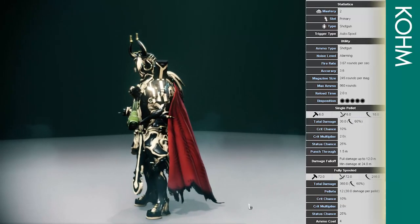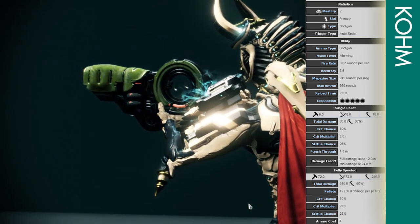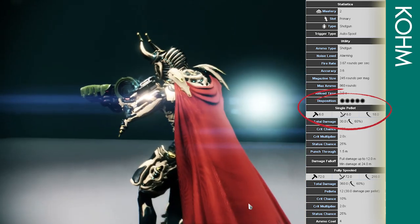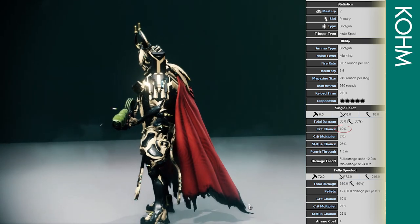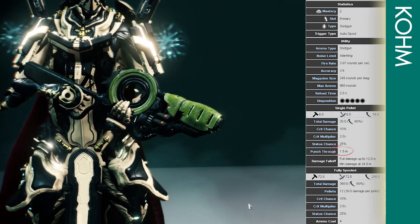Each shot yields 12 pellets with a max ammo cost of 4 at max spool, with each pellet causing a base damage of 30 and an IPS damage spread of 6, 6, and 18. It has an average crit chance of 10%, a good crit damage multiplier of 2x, and a great status chance of 25%, along with a punch through of 1.5 meters.